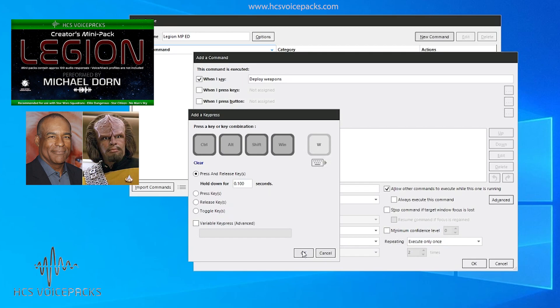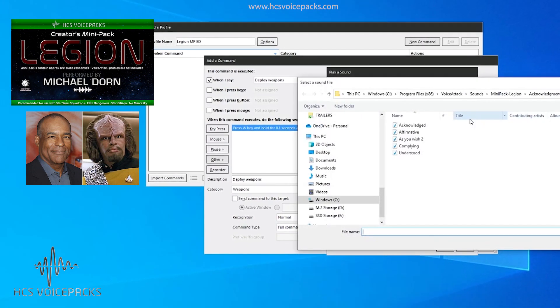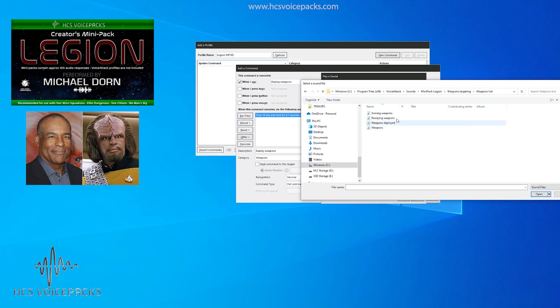Now we're going to name that 'weapons' and give it a description: 'deploy weapons.' When we say deploy weapons it's going to press the deploy weapons key in Elite Dangerous for you. But we want to couple that with an audible response — something we can hear. So let's click on 'other sounds,' 'play sound,' and browse to where we've installed the Legion mini pack. In there under weapons and targeting we've got various options.